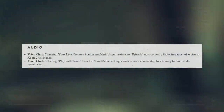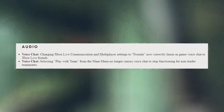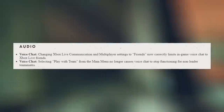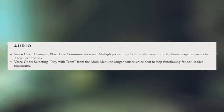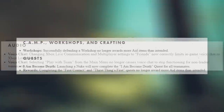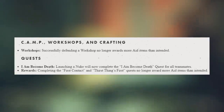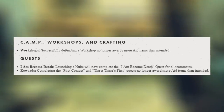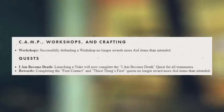For audio and voice chat: changing Xbox Live communications and multiplayer settings to friends now correctly limits in-game voice chat to Xbox Live friends. Also, selecting play with team from the main menu no longer causes voice chat to stop functioning for non-leader teammates. For camps, workshops, and crafting: successfully defending a workshop no longer awards more aid items than intended — that's a bit concerning since I was pretty much out of healing items when attacked by a bunch of anglers.